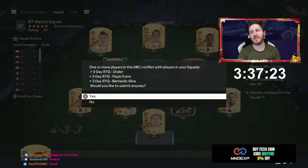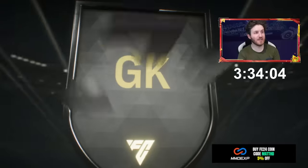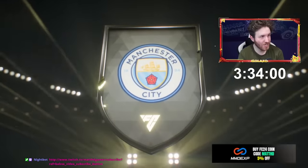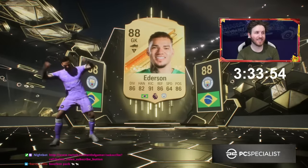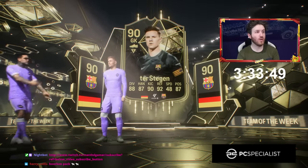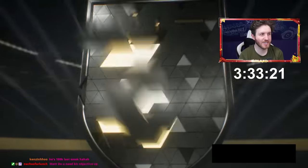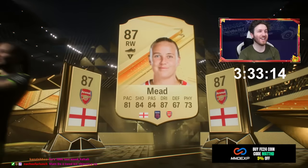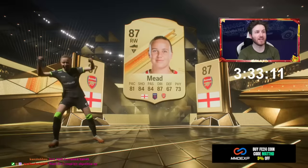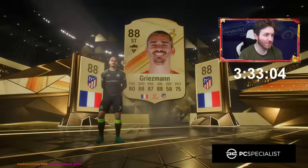Jumbo rare player pack from Fut Champs — that's an in-form, that's huge! Brazilian — oh that's a double walkout! Yes! Icon player pick on the way, let's go! We needed the luck. Edison and then an in-form — that's tradable from Fut Champs! Best of Team Weekend packs — why not, fully send it! Please be Harry Kane — that's a walkout. Please double — oh it is! Yes! I think we can complete the icon player pick — what a huge ending to this road to glory!